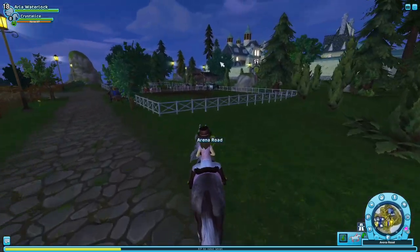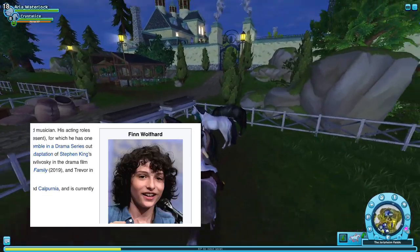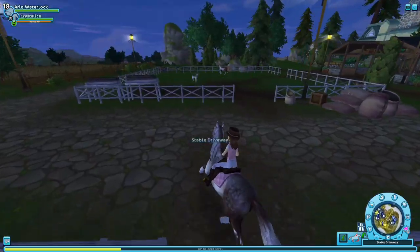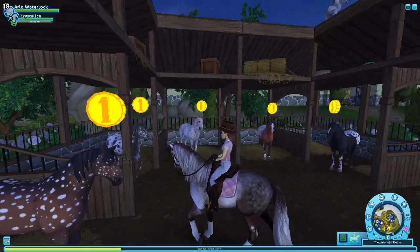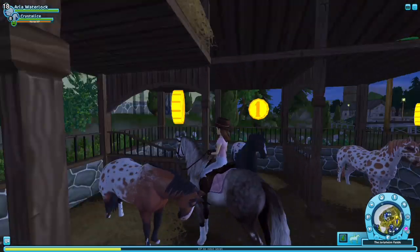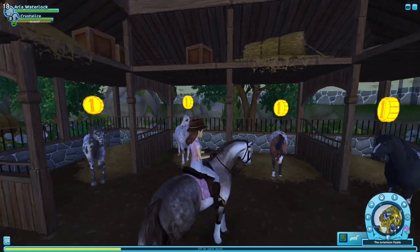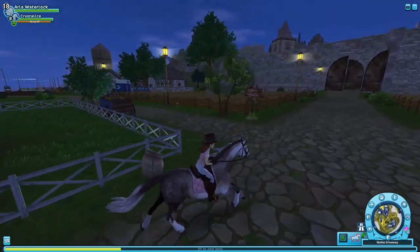I keep forgetting that there are actually horses over there. Does anyone think this horse kind of looks like Finn Wolfhard from far away? Just me, okay. We're gonna go check out the Knab Strappers. I personally dislike almost all of them, but if I had to get one I'd get either this one or that one. I'm just gonna get the lowest costing one. The Fjords are like 850 star coins.